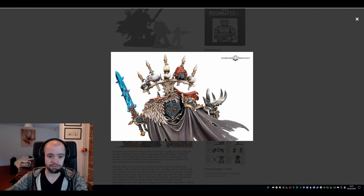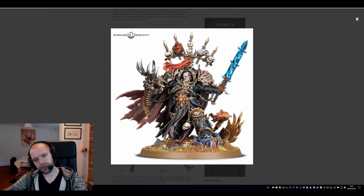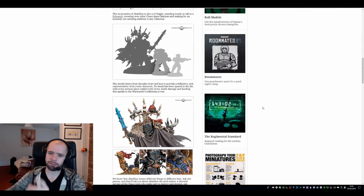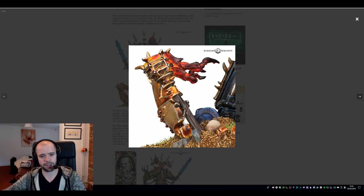We see the back of him here - lovely. It's a trophy rack. It looks like this skull here has something weird around its head. We do see it has three studs, so it's a veteran at least. I don't know what that means in that case - somebody probably does.